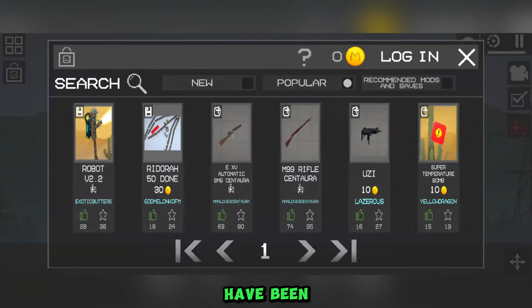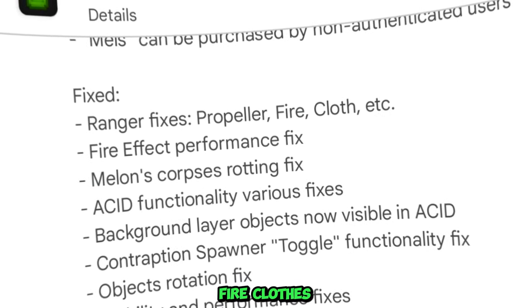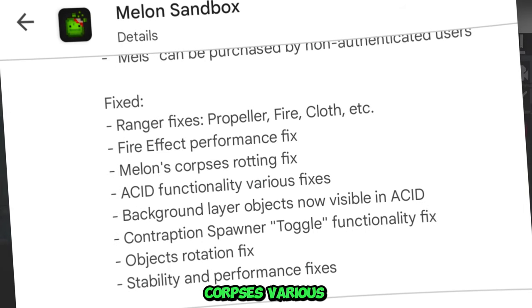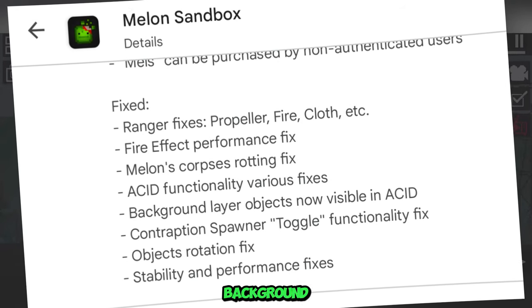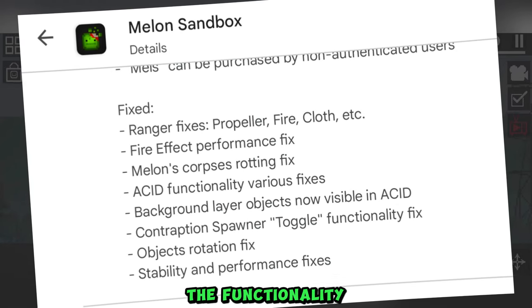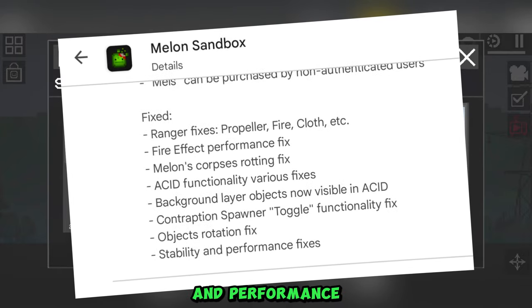A lot of things have been fixed in the game, namely: range of fixes, propeller, fire, clothes, performance of the fire effect, a fix for rotting corpses, various fixes to ACID functionality, background layer objects are now visible in ACID, fix the functionality of toggle, fix the rotation of objects, and stability and performance fixes.